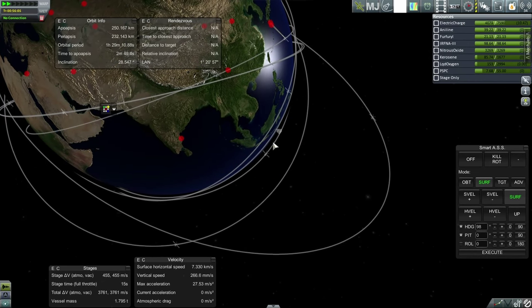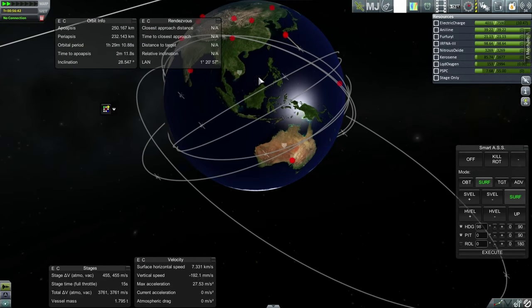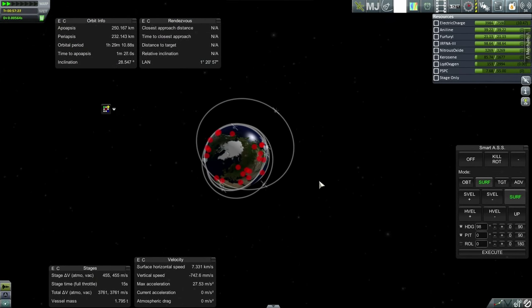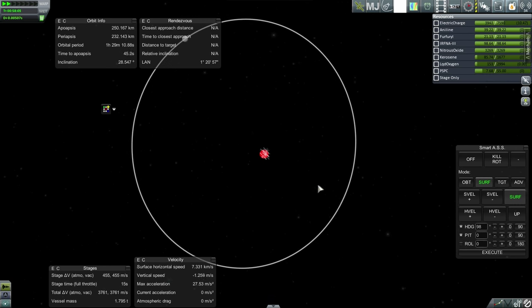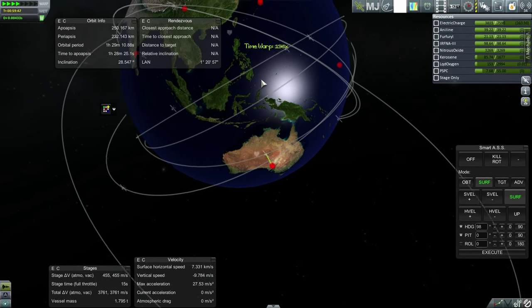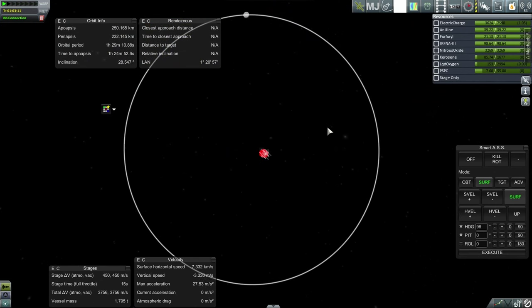Looks like Australia will be next — pretty common to start burning over Australia, but we'll see. That's communication. Let's see what kind of angle we've got. That looks like 120, no, 130. We don't need too long a time to burn. Oh dear — we overdid it.